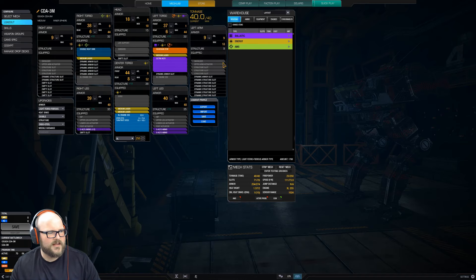We've got the ECM here in the left torso which makes the build very fun to play, very sneaky — gets some really good flanks. You can harass the enemy from behind, turn them around, kind of mess up their team's synergy. It's really fun to play. We've got an extra heatsink there to fill in the extra ton. We stripped a little bit of armor off the arms, but there's nothing in there anyway so it doesn't really matter.